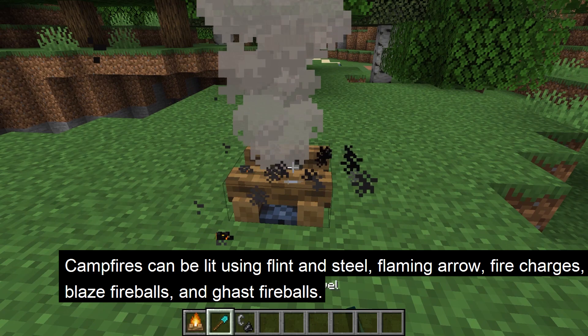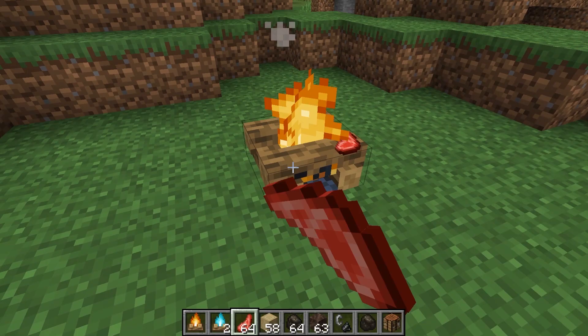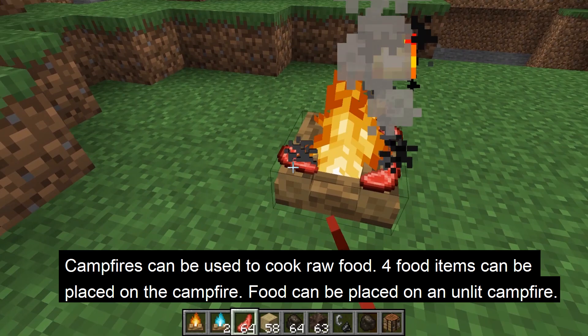When unlit, campfires can be lit manually by using or dispensing flint and steel, shooting it with a flaming arrow, using or dispensing fire charges, blaze fireballs, and ghast fireballs.